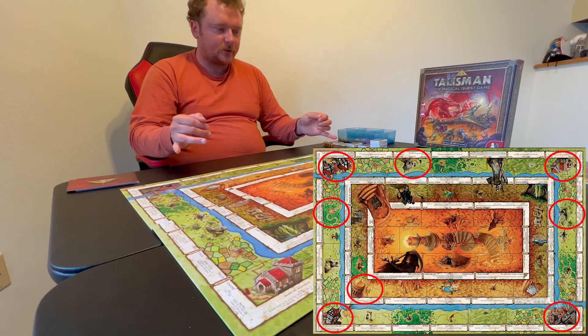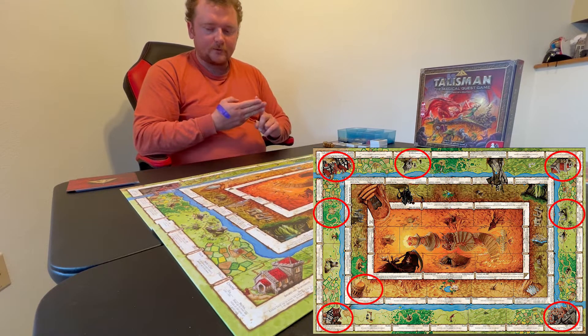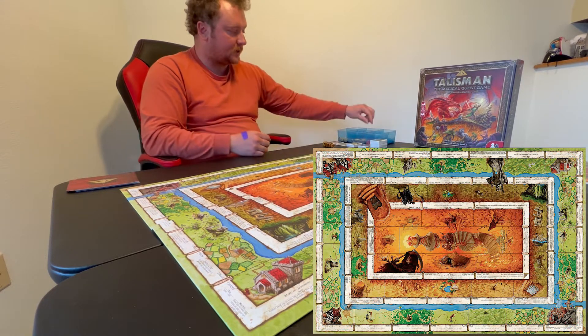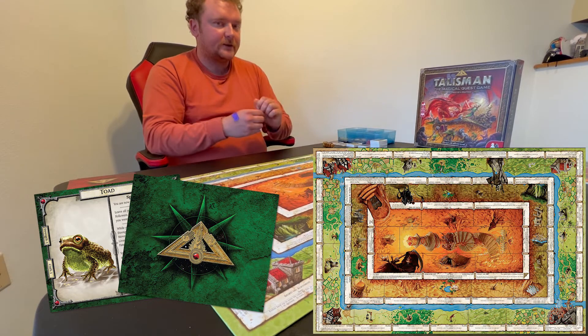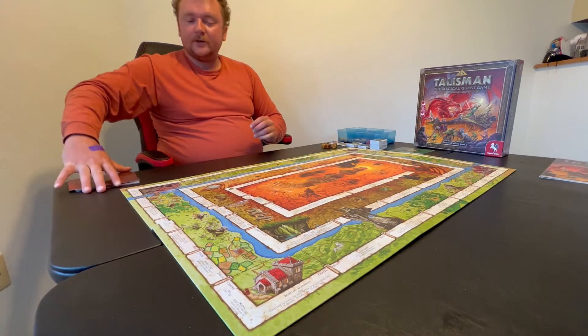There are several locations where you can do various things besides drawing a card — some based on your alignment, some offering options like going to a shop or a doctor to heal, or risking a random roll that might turn you into a toad for three turns. Being a toad is not great. So, first thing we do in this game — we pick characters.